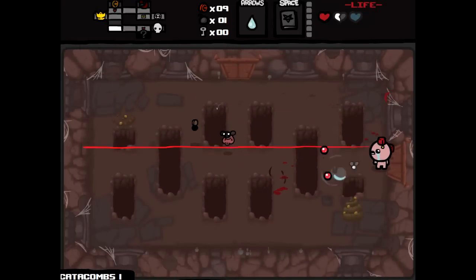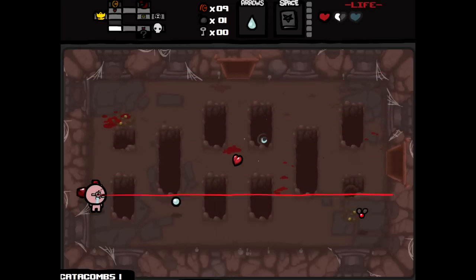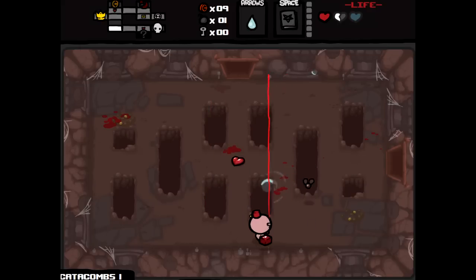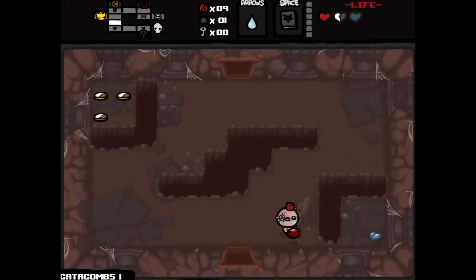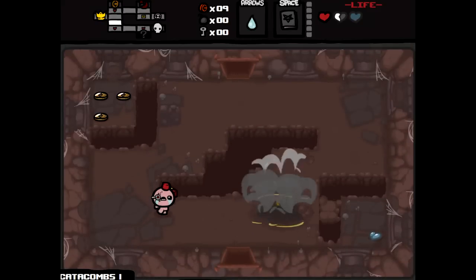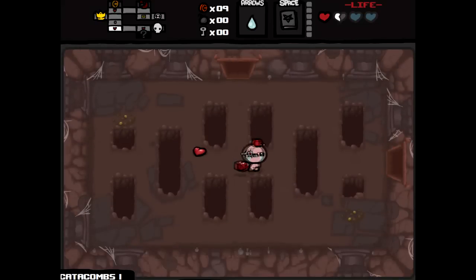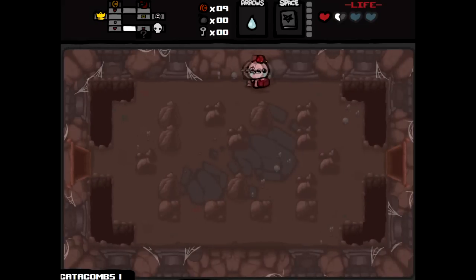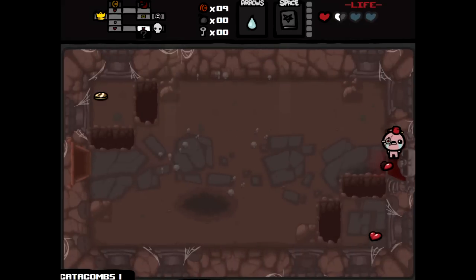Should not have gotten hit by that. I think I kind of prefer not having Technology 2 - I like hitting really solidly. I should have used the bomb on the tinted rock over there; I didn't notice it was tinted. That would have allowed me to possibly get a spirit heart or a bomb and then get those three cents. That's a fail on my part. We are rocking technically four hearts right now, which is good. Let's go fight the boss.